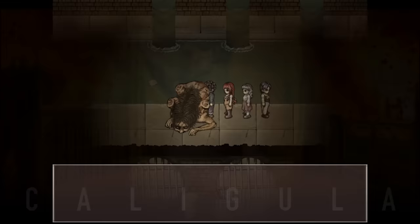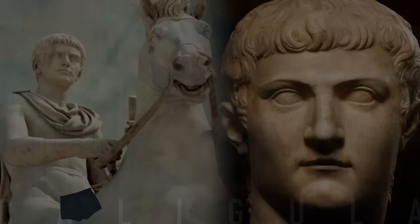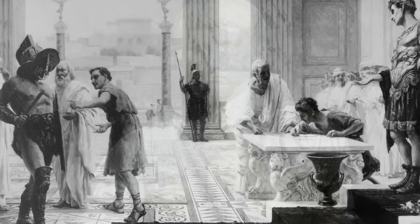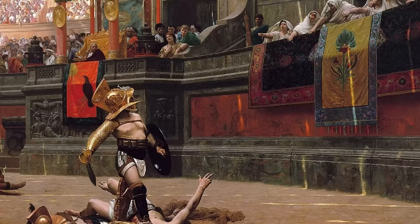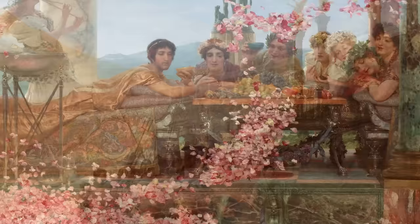They described Caligula as an insane emperor who was self-absorbed and short-tempered, who killed on a whim and indulged in too much spending and sex. He is accused of sleeping with other men's wives and bragging about it, killing for mere amusement, deliberately wasting money, and causing starvation. Once, at some games at which he was presiding, he was said to have ordered his guards to throw an entire section of the audience into the arena during intermission to be eaten by wild beasts because there were no prisoners to be used and he was bored. Caligula was also accused of incest with his sisters, prostituting them to other men, various affairs with other men including his brother-in-law Marcus Lepidus, sending troops on illogical military exercises, turning the palace into a brothel, and — most famously — making his horse his consul and appointing a priest to serve him.